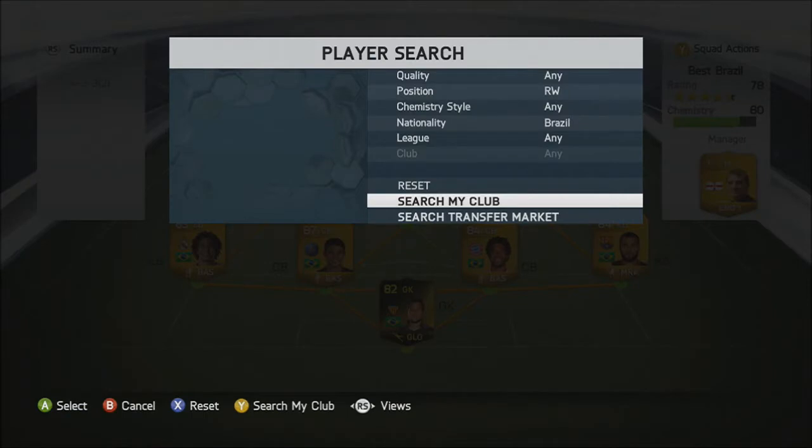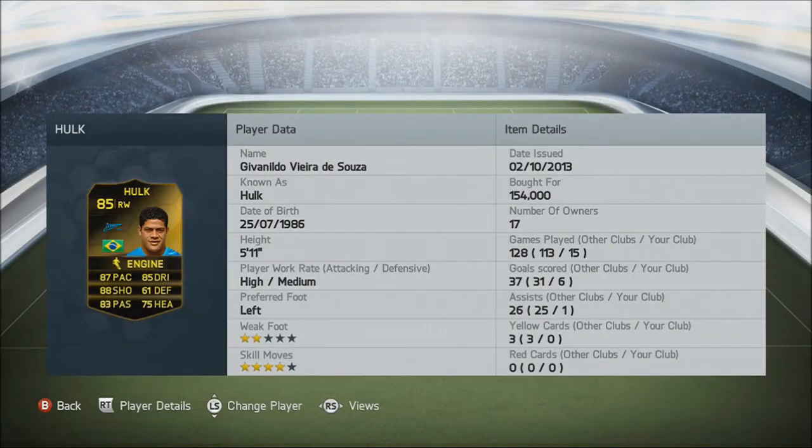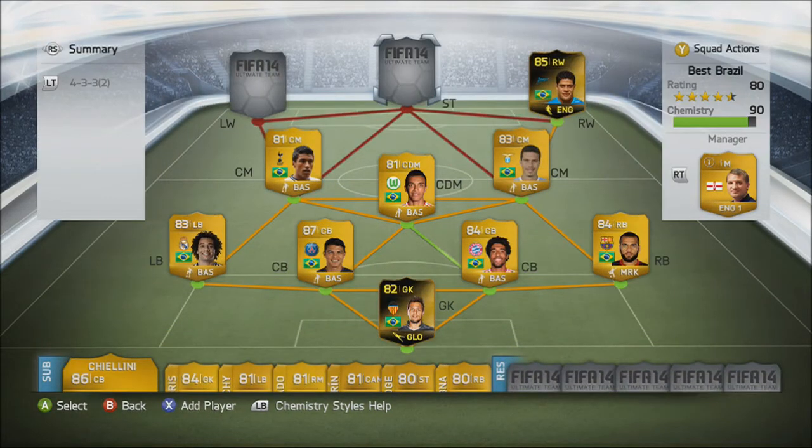At right wing we're going to have in-form Hulk — 154,000 coins, 6 goals, 1 assist, 87 pace, 85 dribbling, 88 shooting. Those are some incredible stats. However, personally, I think I am playing this squad in the wrong formation. I did swap it around a little bit but it just wasn't happening for me, so personally he didn't perform as well as I thought he could. At 154,000 he is the best right wing Brazilian — I'd recommend him if you play him in a 4-3-2-1, but in this formation I just don't think he works.